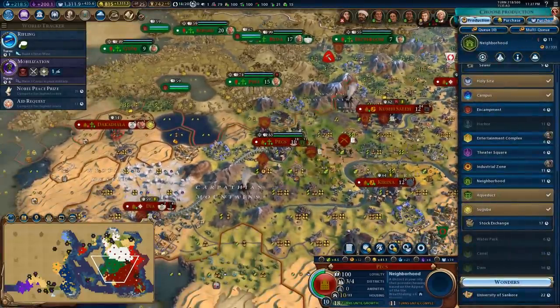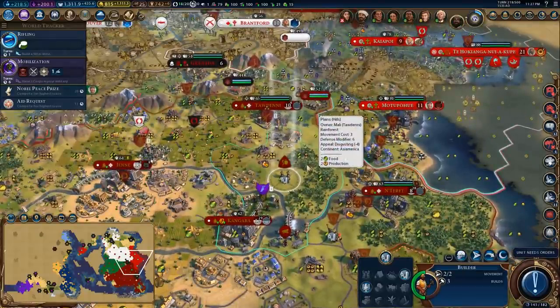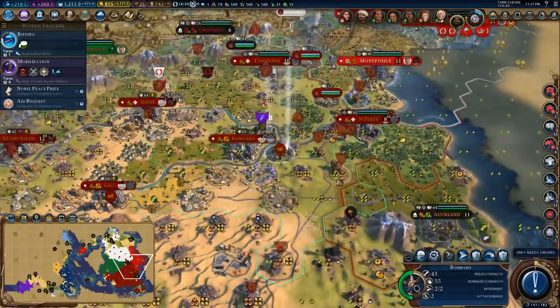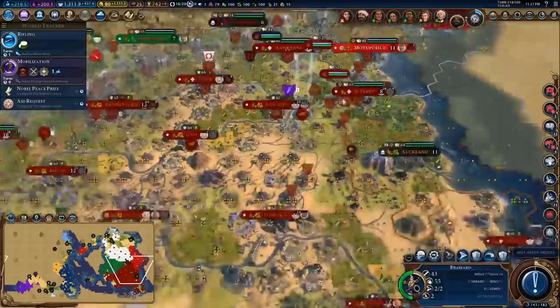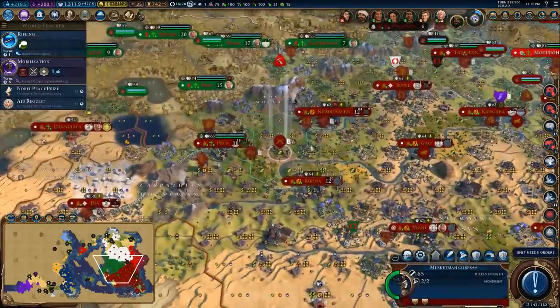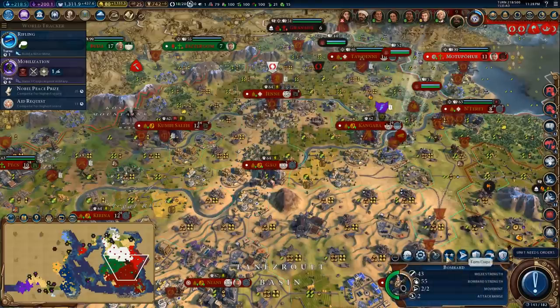Let's get a neighborhood so we can work these specialist slots. I could put lumber mills in here but I like the idea of having a few extra farms, so we'll go ahead and start chopping. I'm going to get a second builder to continue developing this — probably better to buy them in Liang City but it's six of one, half a dozen of the other, as Papa Quill would say.